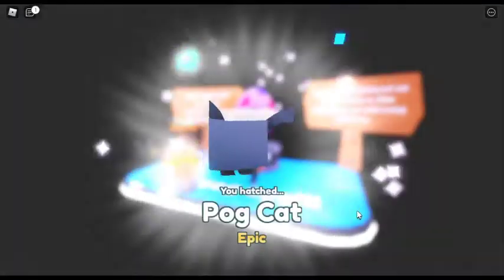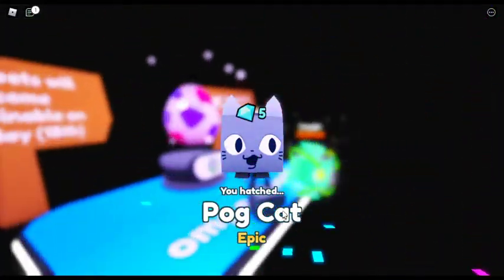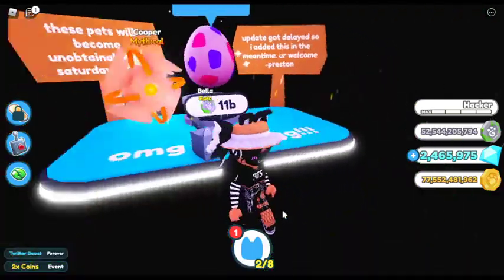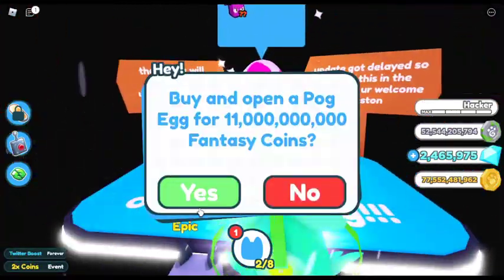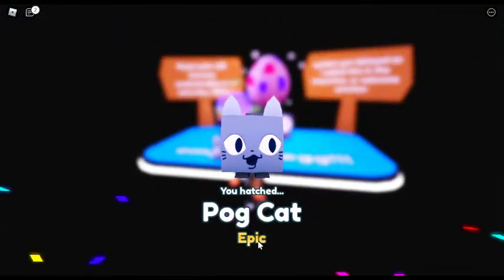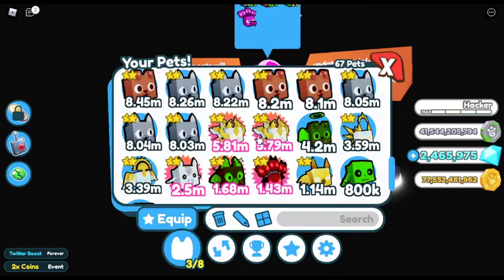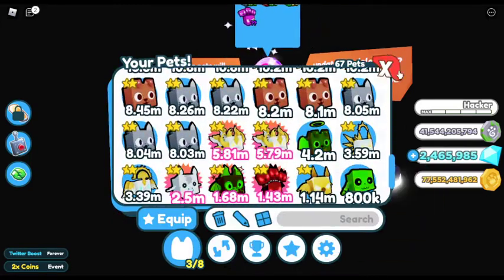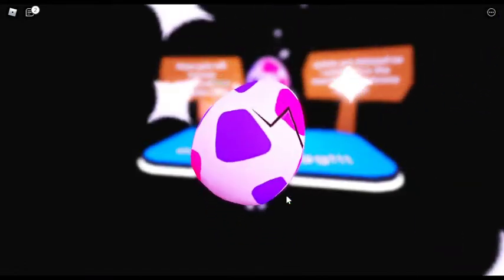As you can see, you get this little cute cat out of it with these stats. I am trying to make a golden one to see what the stats are. I got four, five — okay, five. I need one more at least.